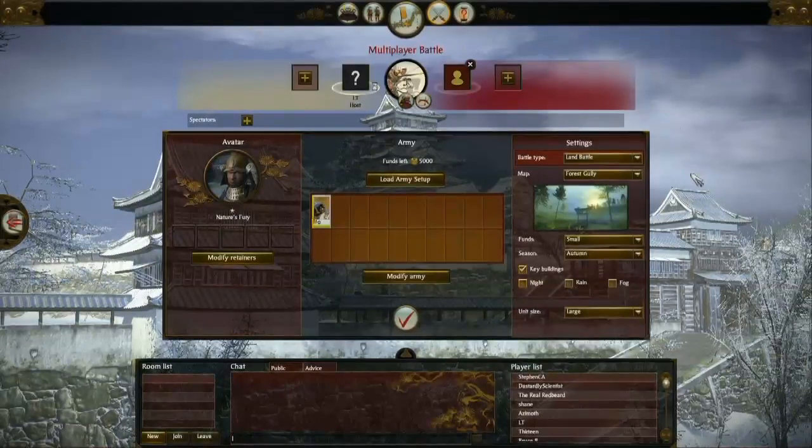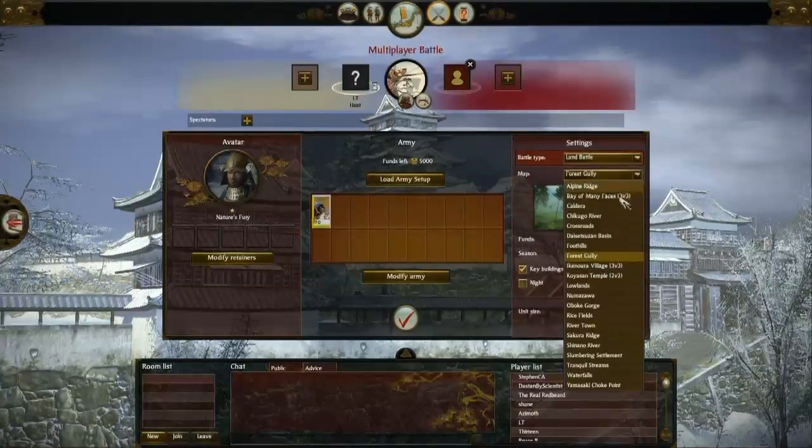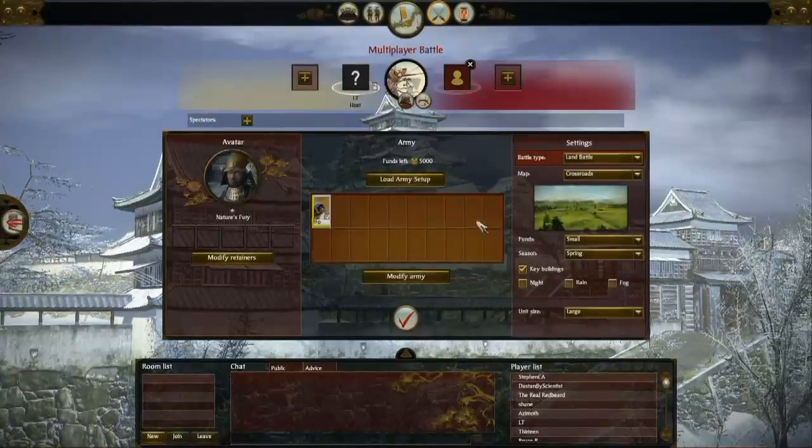On the right hand side I can choose the level I'm going to play on. Of course I can choose whether there are key buildings present, what time of day it is, or indeed the spring, summer, autumn and winter season. I can also crucially choose the number of funds that are available, limiting the army sizes that can be used in this match.